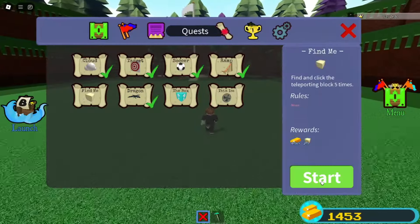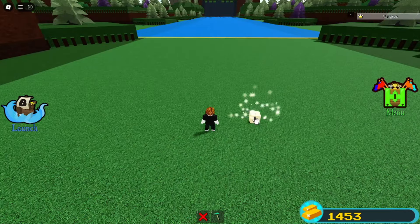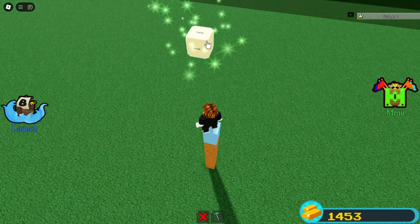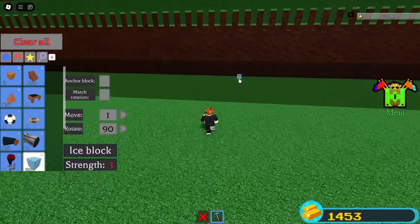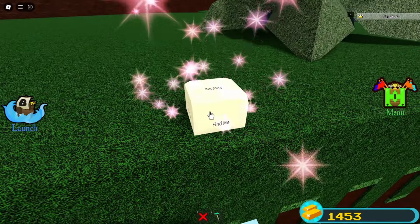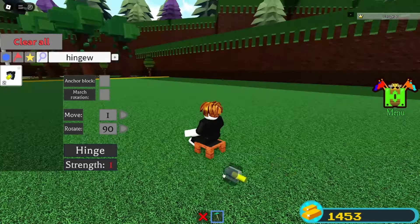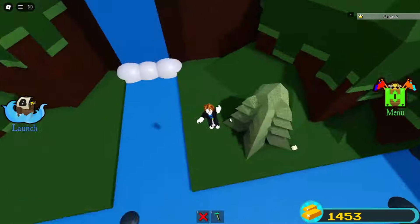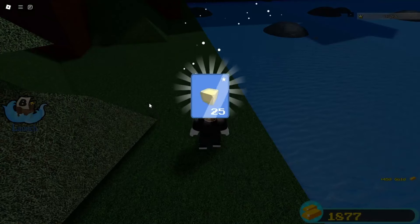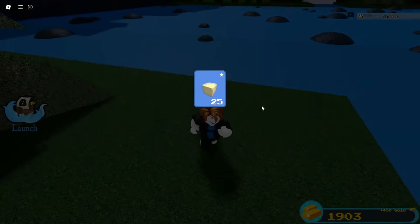The next quest we can do is the find me quest, which requires you to find all the glue blocks. The last glue block will require you to use the same hinge glitch — make your way over here, and normally you'll find it right here. Once you complete it, you get 25 glue blocks and also 450 gold.